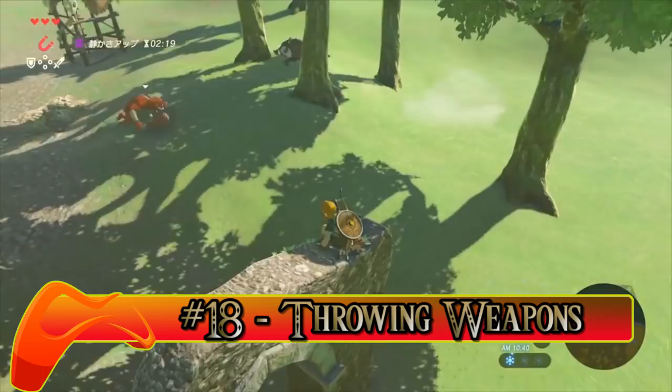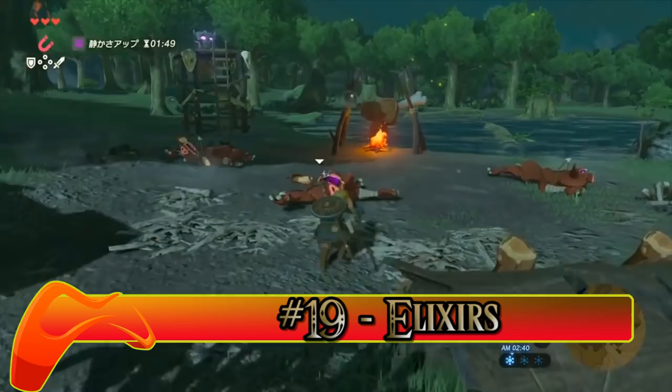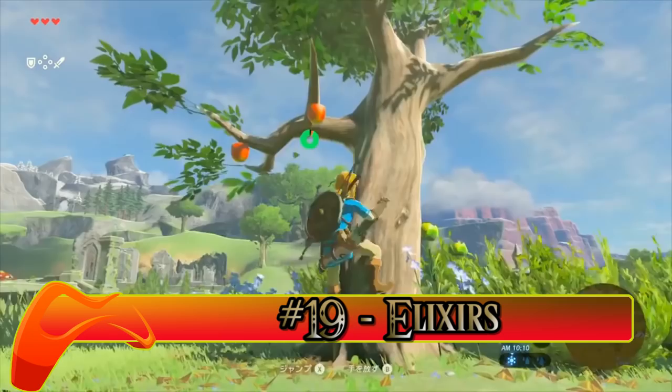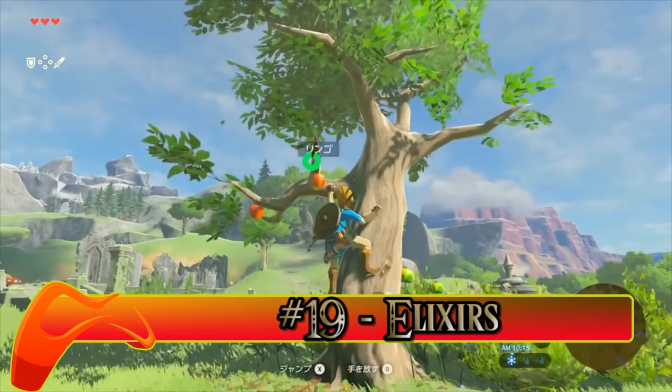Number nineteen: Elixirs. Let's cook this frog with some mushrooms — eww. Let's add some spicy pepper with a frog. Alright, let's just cook the frog. Turns out you gotta use monster parts with these critters to make elixirs instead of food. That's silly — frog legs are delicious. So if you want to boost your attack, defense, or stealth, then you'll have to crank out some elixirs.